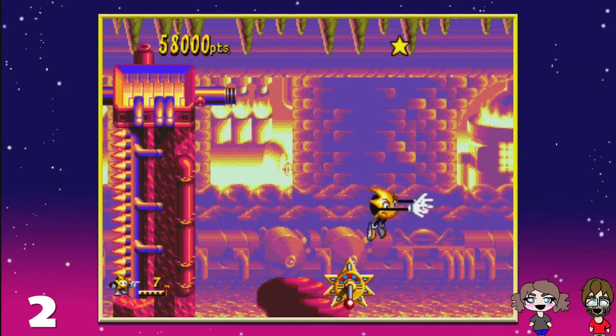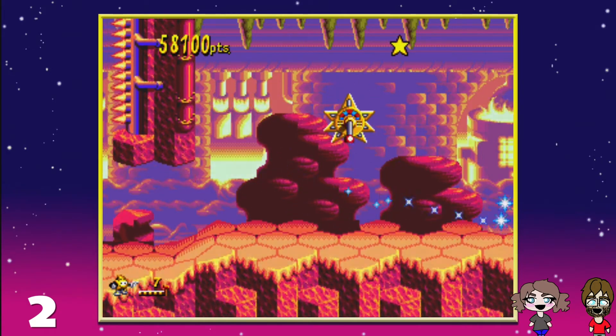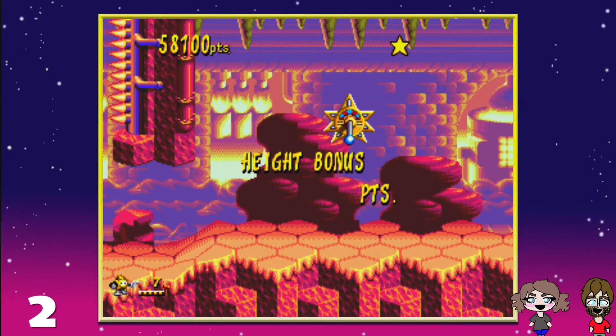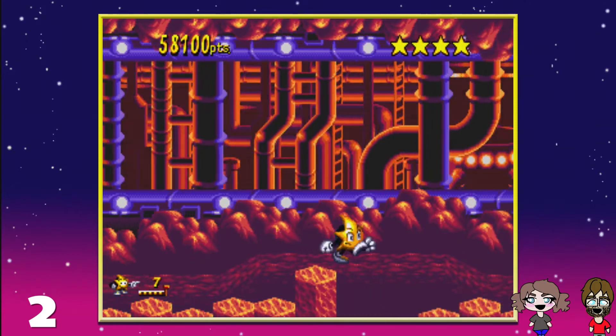That's the one thing about platformers that makes me extremely nervous — you'll have to jump or fall and you can't see what's below you. Some games, if you crouch, it moves the camera below so you can see. But not all games have that feature, so there's a chance you could be jumping into the abyss.